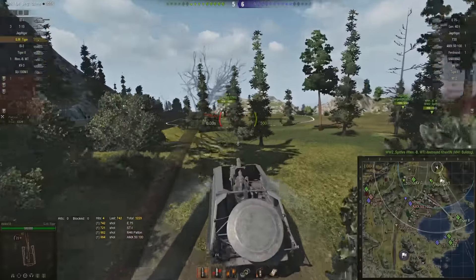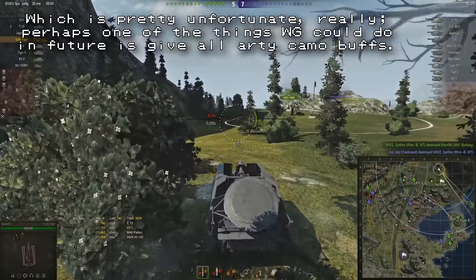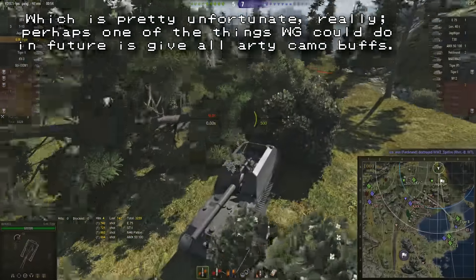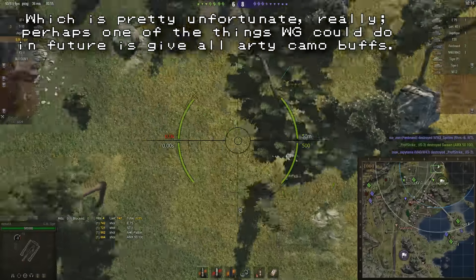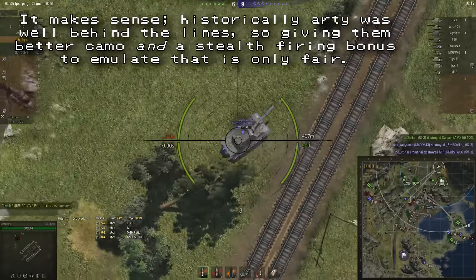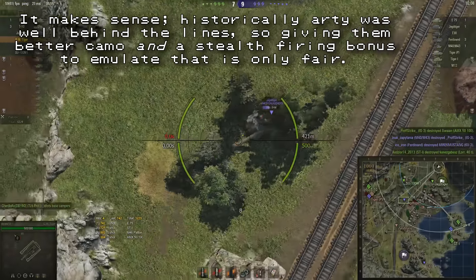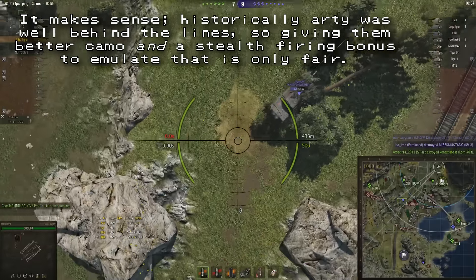He does get lit up by that marauding Bulldog, but fortunately there's no artillery fire coming in his direction. He's probably unspotted at this point, so he just backs into place once again amidst the cover of the trees. They'll have to be a little more careful because the enemy artillery now has a better idea of where he is, but as long as he moves a little each time he'll be fine. Next up is this Jagdtiger, who is at half health.